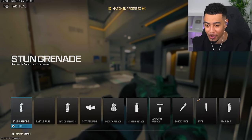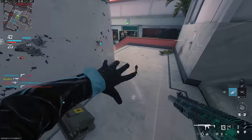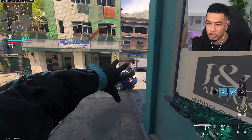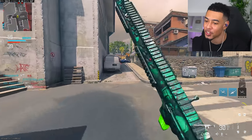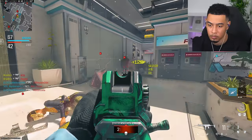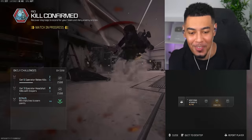The last challenge is kills whilst people are affected by my tactical, so I need to put on a flash grenade or stun grenade. I've always hated this type of challenge. Where is Shipment when you need it — on Shipment you can just throw a stun and it's almost guaranteed to hit someone. Got two of them! There we go — we got it. Get me out of this game!